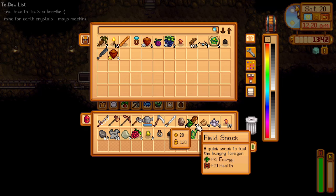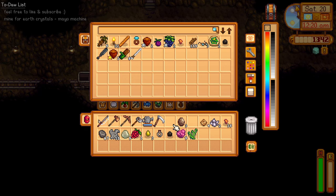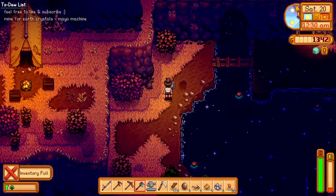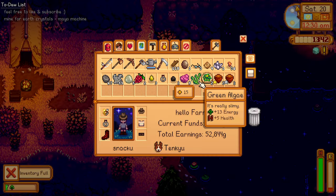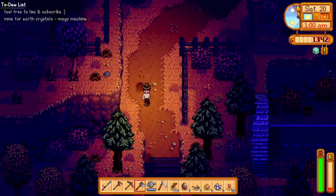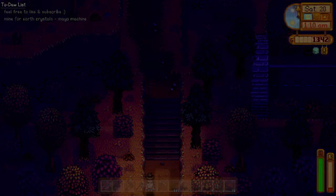I just spotted the chest right there. Let's return these things and quickly run — I don't want to faint. We're full, let me just get rid of this green algae. I can't believe we can finally craft our mayo machine on day 20 of fall!